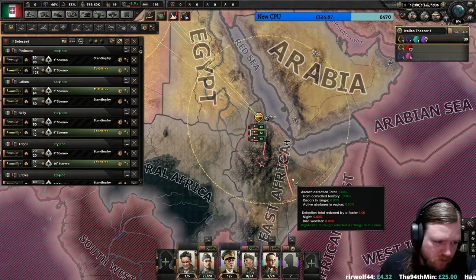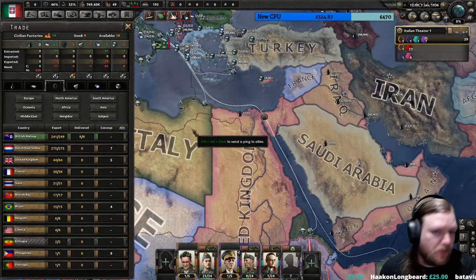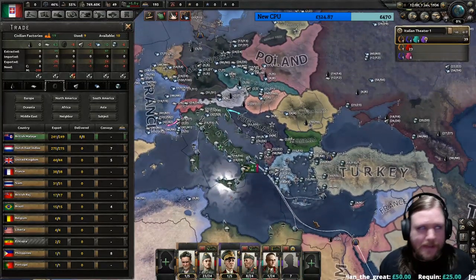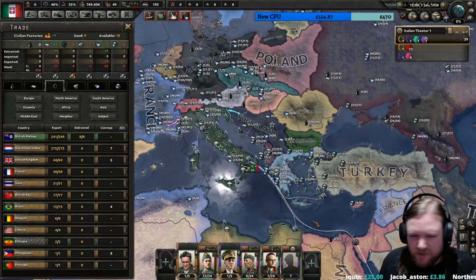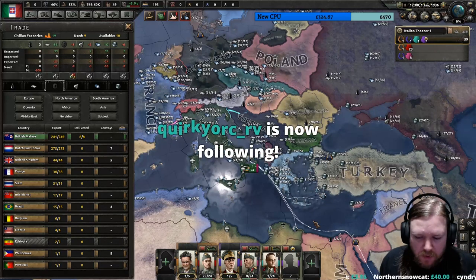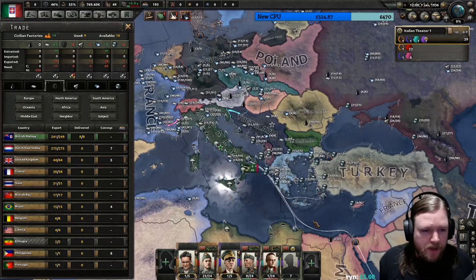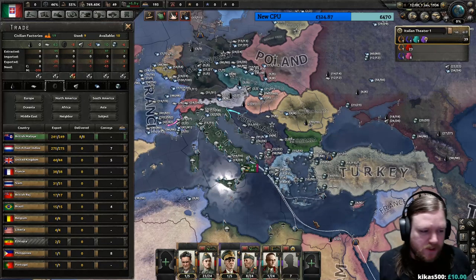If other countries trade for your resources, that frees up civilian factories for you. So if Britain buys Italy's aluminium, we'd receive civilian factories from them. Trade opinion — generally managed through focuses — affects how likely countries are to trade with you. There isn't much direct diplomacy around it. Faction members are more likely to buy from each other, so once we join the Pact of Steel with Germany, we should actively trade resources with them. Always try to trade with your allies if you're able to.